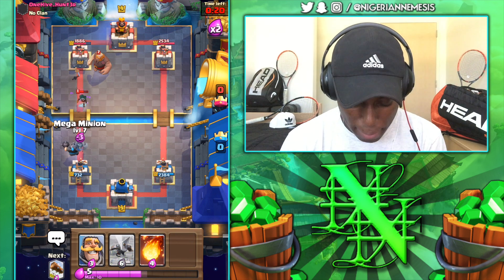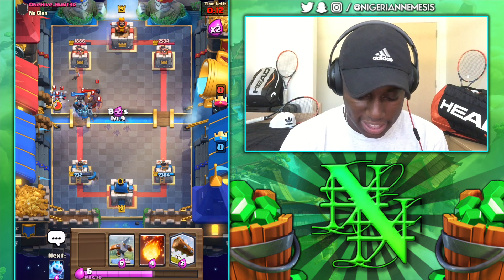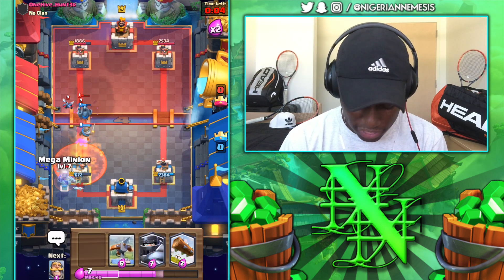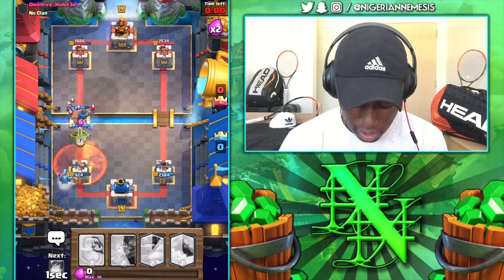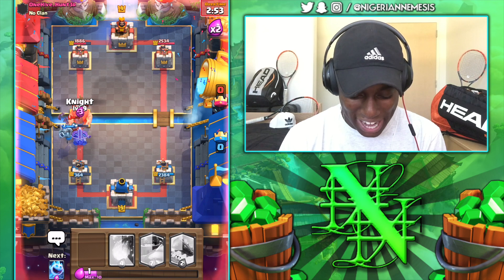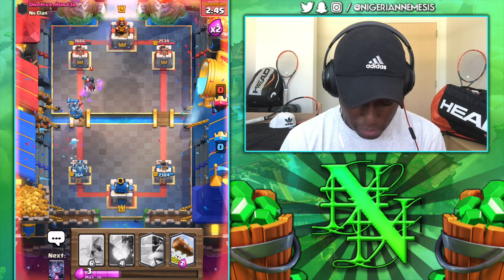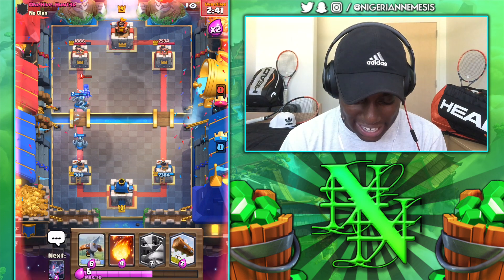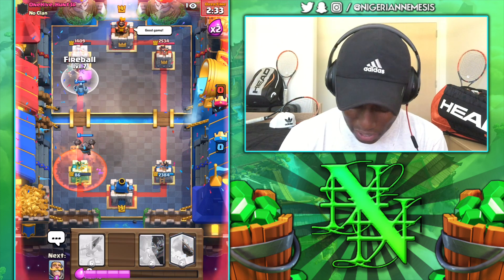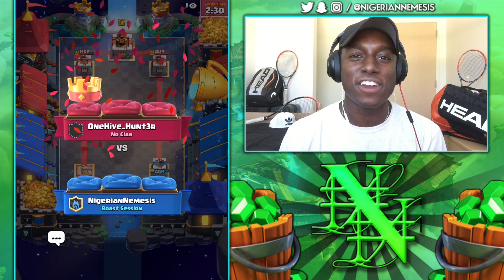He goes with the Giant to block everything off — going Mega Minion over the top. Fireball ready for the minions, going with Bats. Good Fireball but we might have missed one. Here he comes — Ice Spirit, Mega Minion. He's back to the Giant — tough game. Giant's gonna block all those shots. Going Knight on top of it, Ice Spirit. He's going to get that Miner onto the tower. Going Mega Minion, Mega Knight for his Miner — we've got to guess right. We guessed right but the Miner still got a shot off. Going Fireball — well played on his part. Good game. He had the Giant to block and the Miner to get around our Expo — fair play.